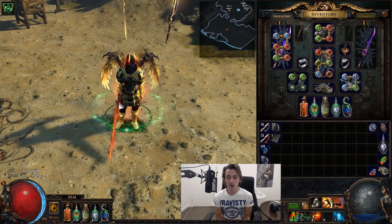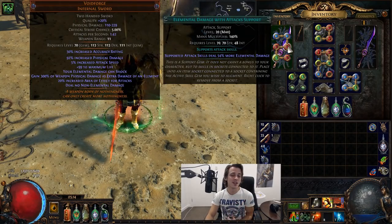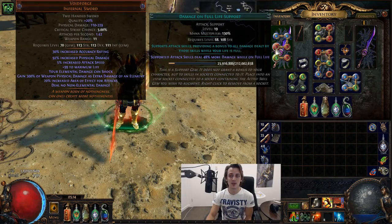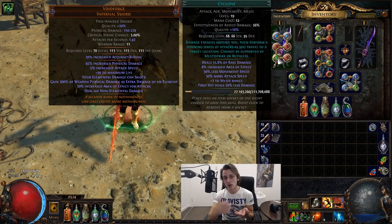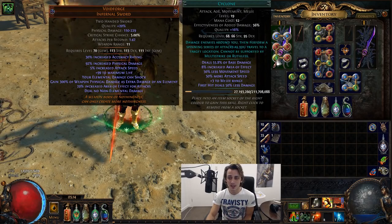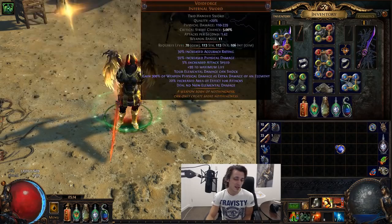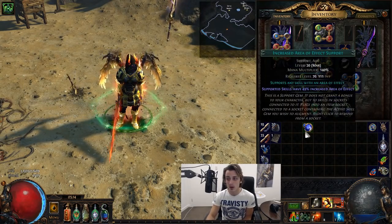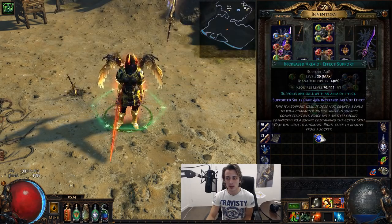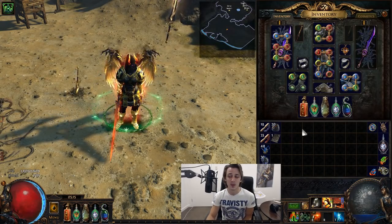For Cyclone specifically, one of the perks of a physical-to-elemental conversion build is that you can use many support gems. You can run melee phys, elemental damage with attacks, damage on full life, and Elemental Focus — stacking 40–50% multipliers. My current links are Cyclone, Melee Phys, Elemental Damage with Attacks, Damage on Full Life, Increased Area, and Crit Strikes. Increased Area is probably the last link to drop on a five-link. I swap in Elemental Focus over Increased Area for boss fights, and Concentrated Effect should factor in at the late stages of the build.